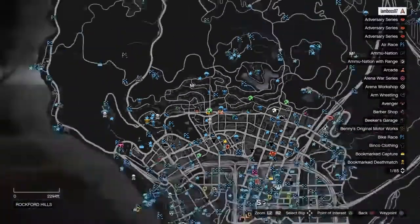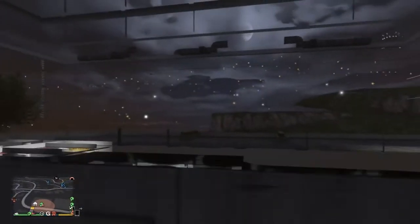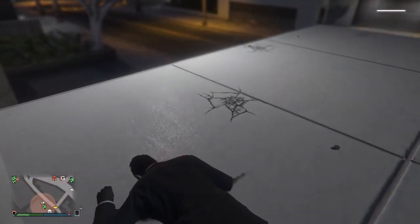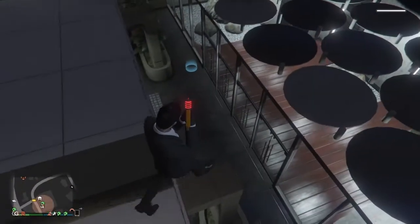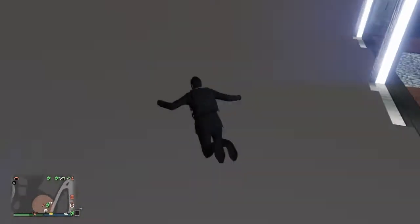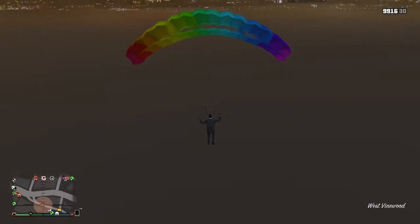For the fourth glitch I'm going to show you how to get inside the Eclipse Tower building. You'll need an oppressor — get it and go inside this area. Use your terrorizer or ray gun and shoot yourself; once your character gets up it should glitch inside the building. I'm also going to show you the secret location: run over here, make sure you have a parachute, and parachute down to the exact location as shown on the map.